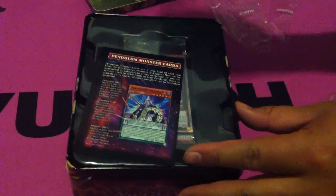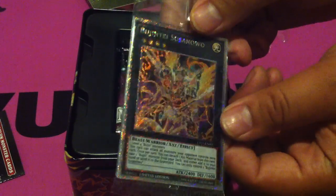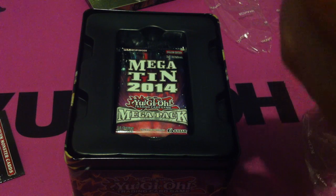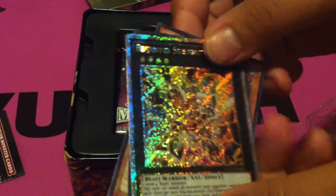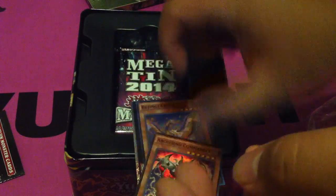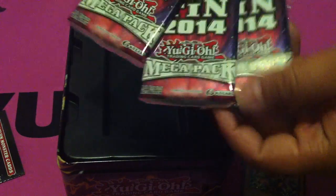So you get your little rule book and plastic, the new platinum rare secret rares, so that's pretty cool — really really shiny. You got your Susano, your Crane, and your Archfiend Commander. Cool, we're just gonna put these over here.